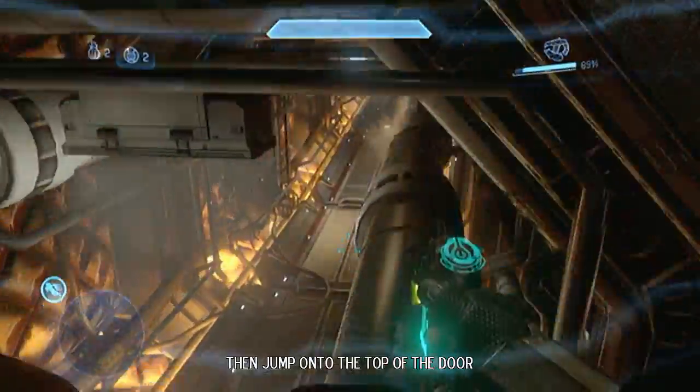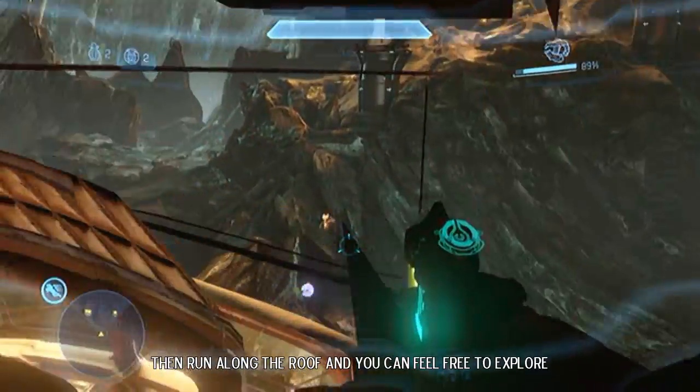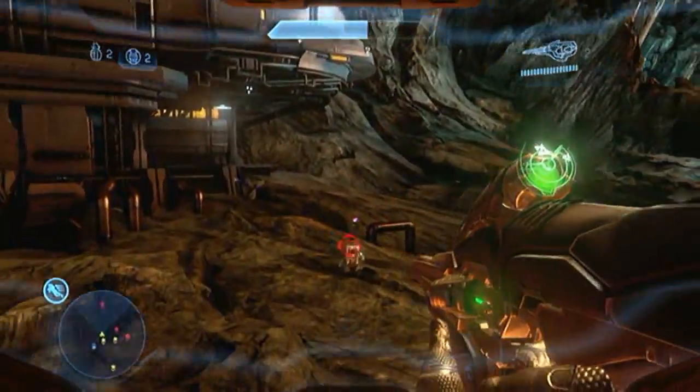Once you jump up there, you can jump onto the door, and then basically just run across the roof. You can jump down here — there's no death barriers, the ground is solid, and there's some fun stuff down here as well.